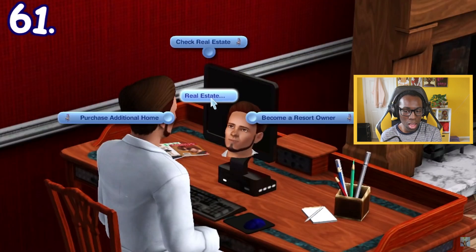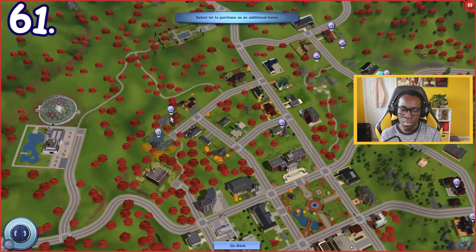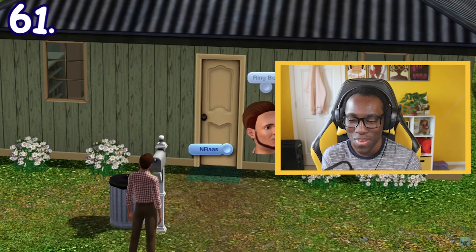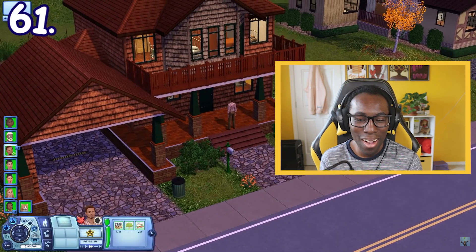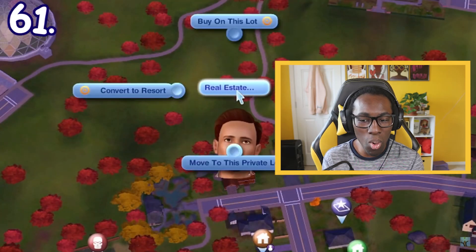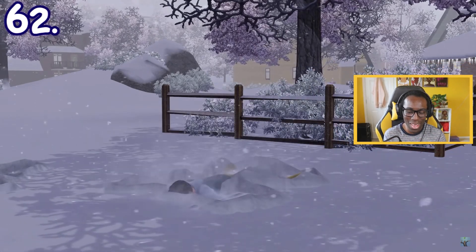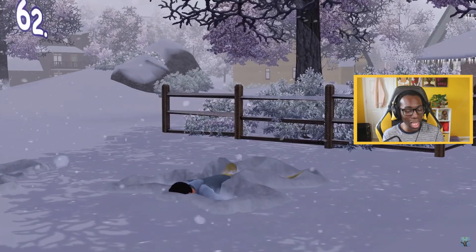You can own multiple houses in The Sims 3. You can either use the computer and choose a residential lot, or click on any empty residential lot. Once bought, the lot is accessible by your household and you can edit it in build/buy mode. You can also set the lot as your household's main home. While snowing, insane, absent-minded, or clumsy Sims will have a chance to create a snow angel by falling down face-first in Sims 3 Seasons.